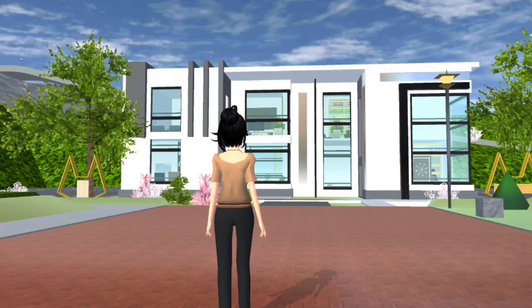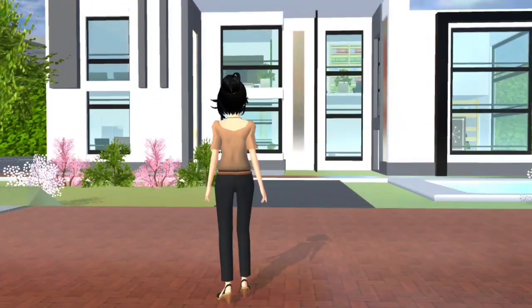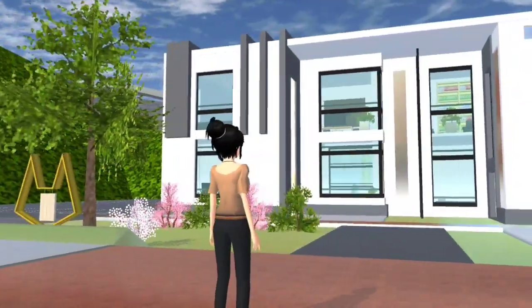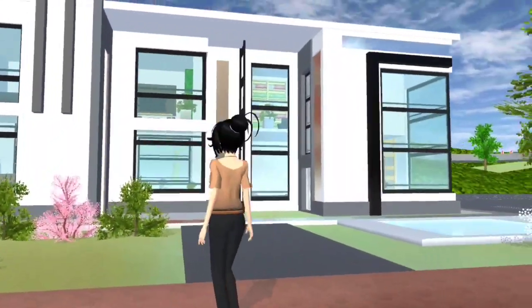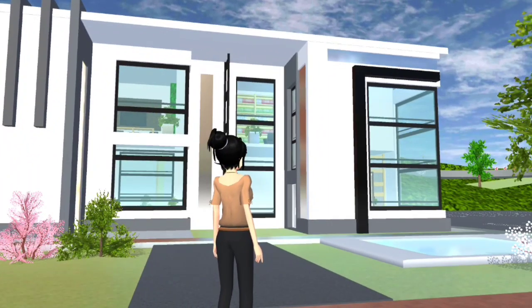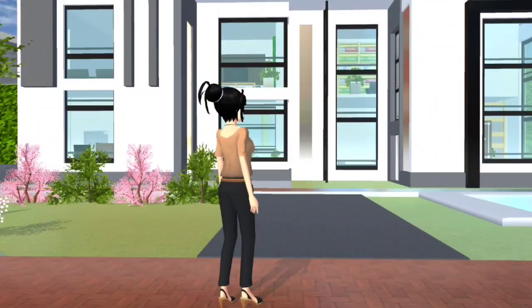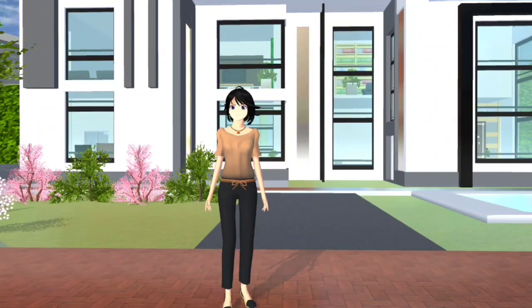Ni Candy buat dua tingkat villa, mewah dua tingkat guys. Mewah, besar, tak sempit, tak kecil. Jom kita review design dia. Candy buat warna putih, kelabu dengan metalik macam tu guys. Design dia okay lah guys. Janji cantik guys, jom kita start review.